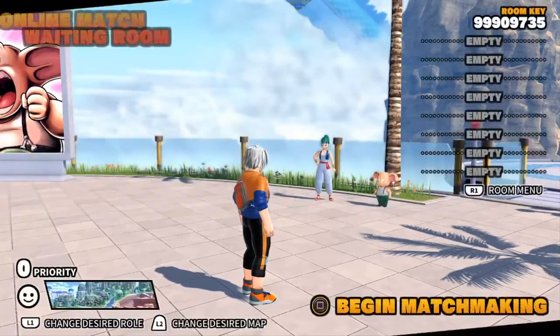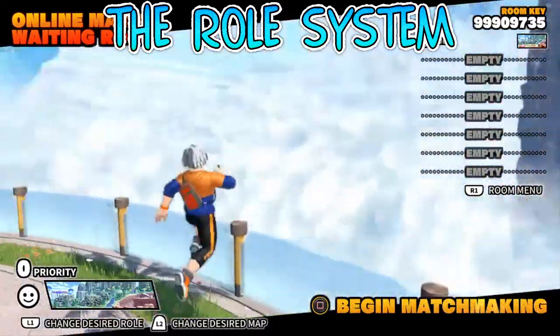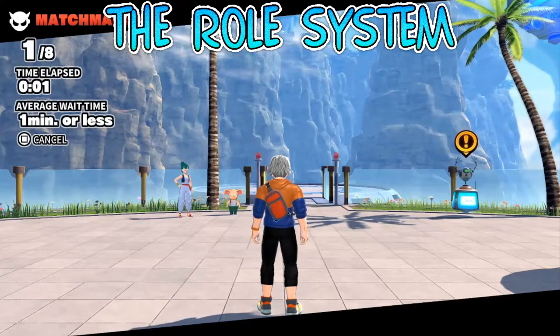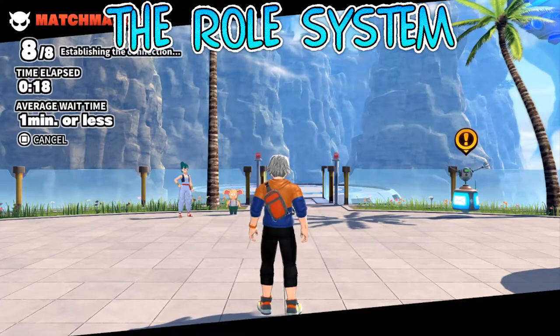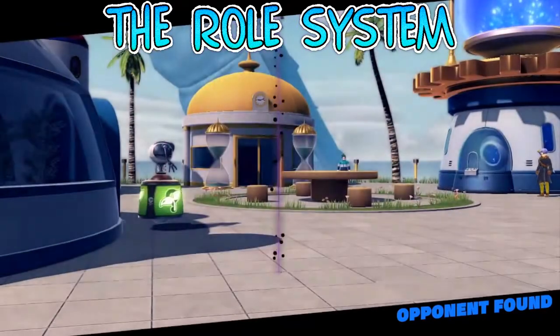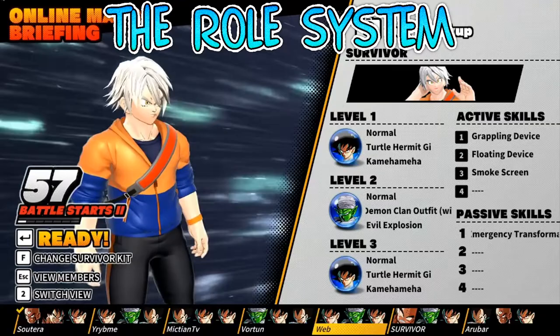Number four: the role system. Before you start matchmaking you can choose what role you'd like to be — survivor, raider, or random. You'd think whatever role you choose would be the role you end up playing, but nope. If other people you get matched with also chose raider, the game picks at random who gets to be the raider, and there's a priority system — if someone has a higher raider priority than you, you have no chance. During the beta, I set my role to raider and it took eight matches before I finally got to play as Cell. It would be so much better if they just let you choose and actually let you be that role.